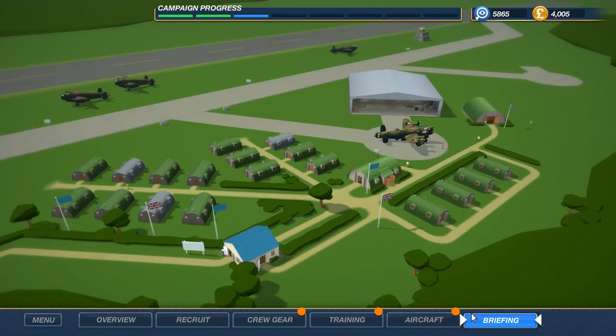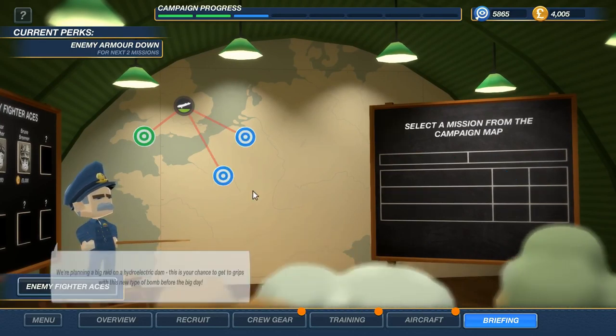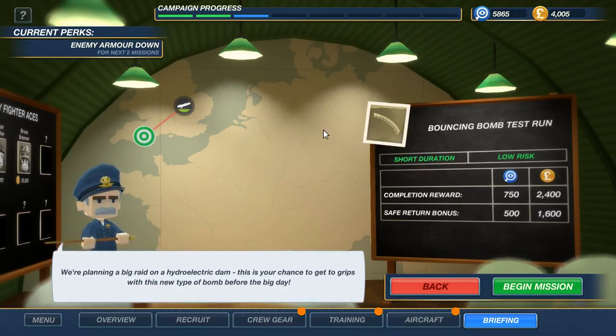Looking at the briefings, we have enemy armor down right now and three missions to choose between. There's a bouncing bomb test run — this is something I think is also a historically correct mission more or less. In order to destroy a hydroelectric dam you will use bouncing bombs. What they did was like running from a rock, skipping across the surface. That's what they used to destroy a dam in the Second World War. I don't think it was that successful.